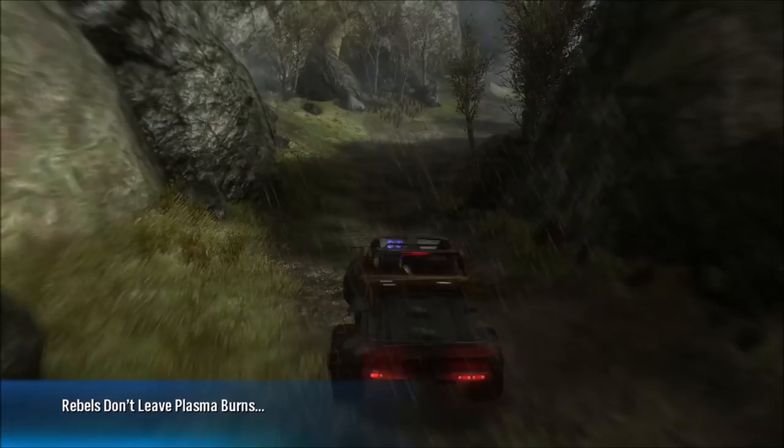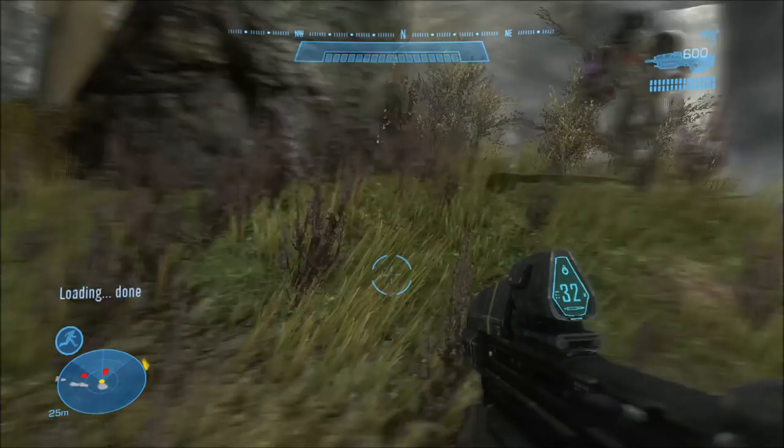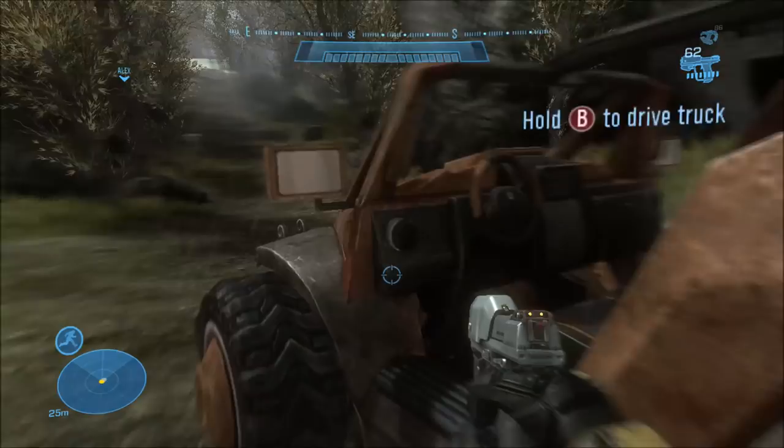I'm going to be showing you guys how to get inside of Carter and George in a professional way. To do that, what you want to do first is start up on the second rally point of the mission Winter Contingency and just grab a plasma pistol at your earliest convenience.